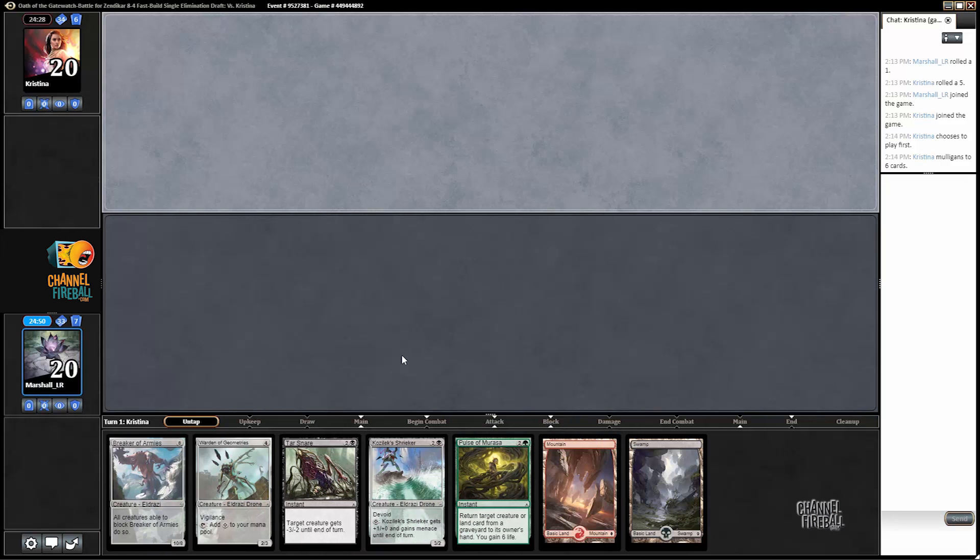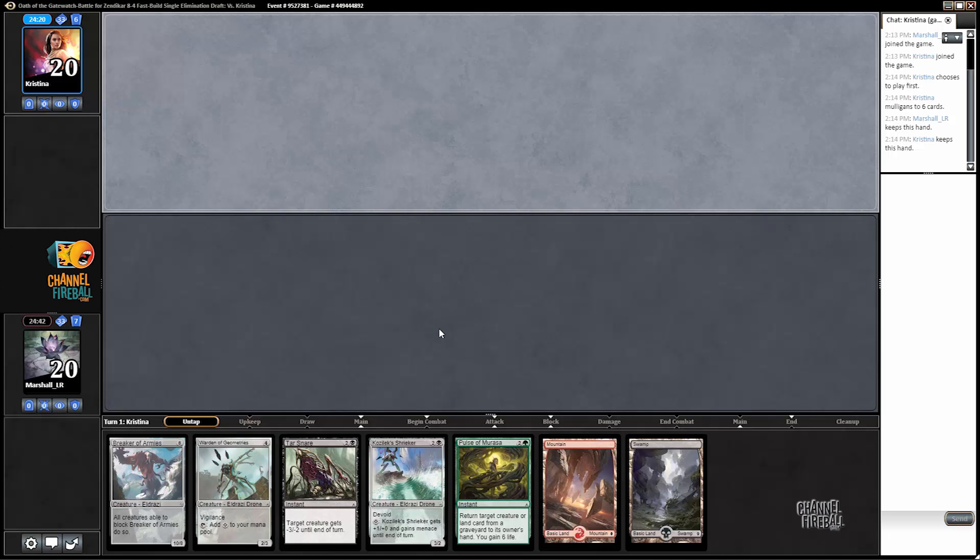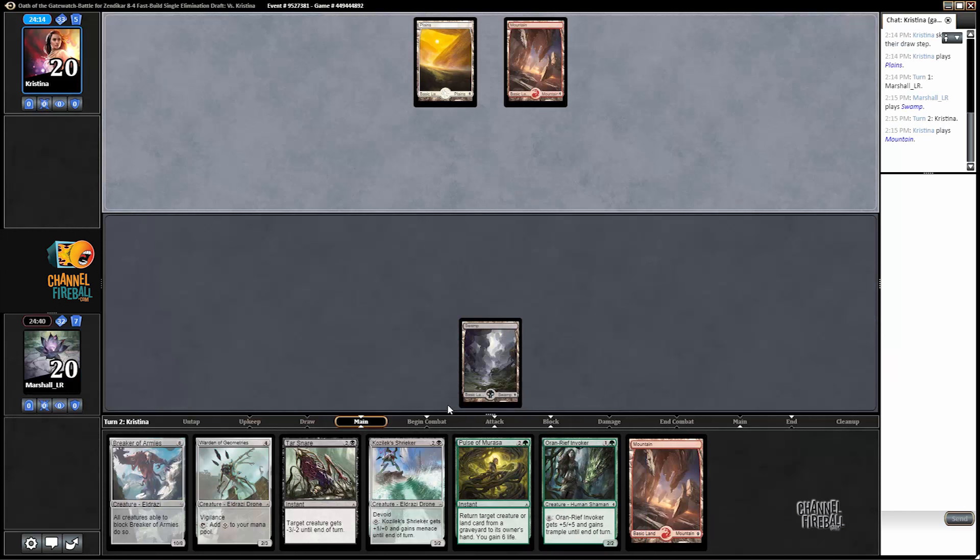We're on the draw with this pretty mediocre hand. With any land we can play a Shrieker and a Tar Snare, so I suppose we must keep this. This is a very middling type hand, hoping our opponent doesn't have a really quick deck. We are quite likely to draw a land by turn three, so that part's good.